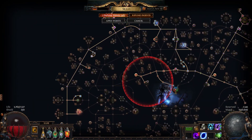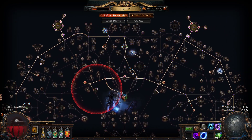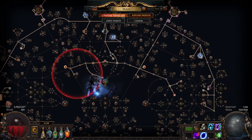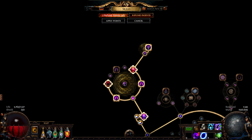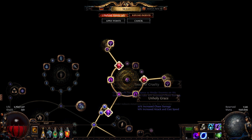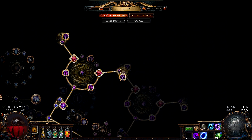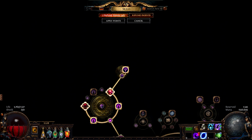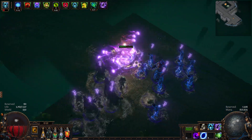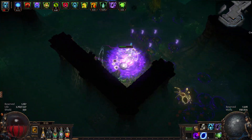For our passive tree, we have one that focuses on every single power charge node available. We also have spell crit nodes, power charge scaling nodes, and lots of life and area of effect. Once you are high level enough, consider investing into 2 large cluster jewel setups — these add powerful chaos notables like Unholy Grace, Untouch of Cruelty, or any other strong chaos notable. We then branch off into 3 identical small cluster jewels, each adding the notable Born of Chaos, which gives us 3% additional maximum chaos resistance. This is important since Forbidden Rite inflicts chaos damage to us every time we cast it, so it's important to minimize its damage as much as possible.